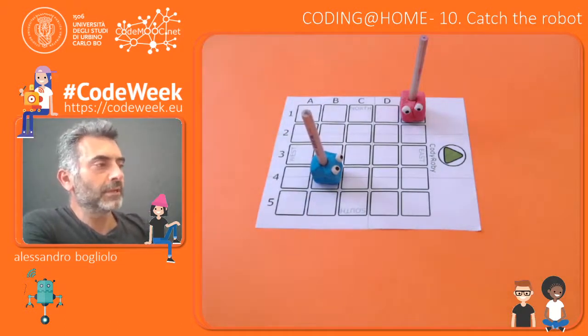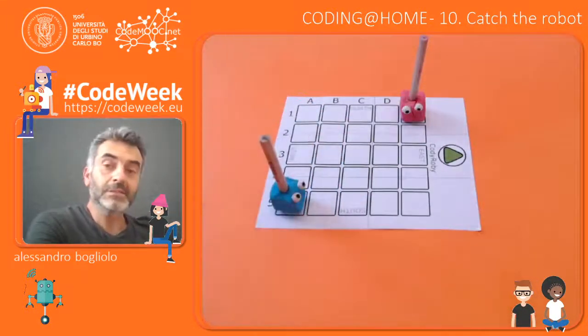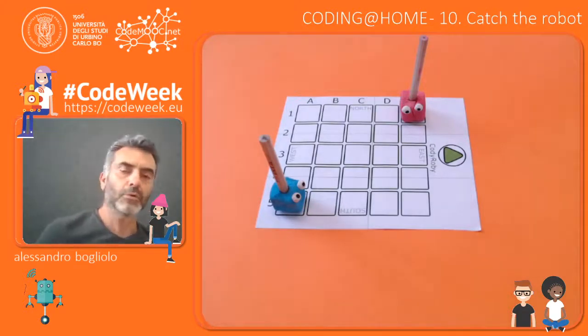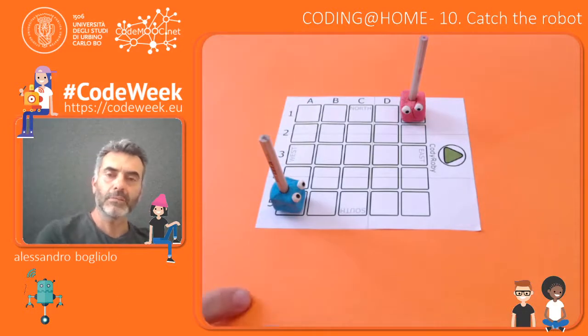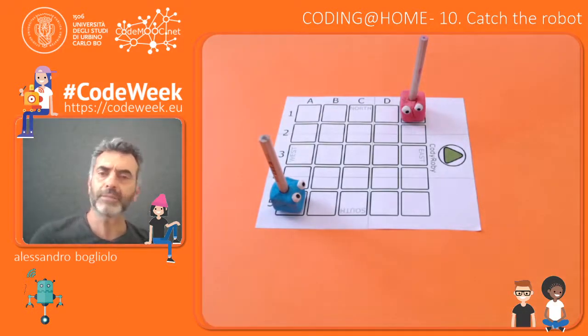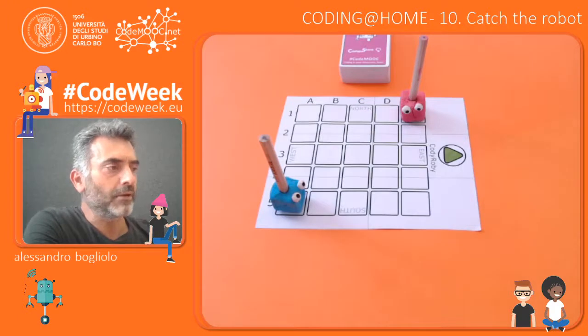Could you please shuffle the deck again? Thank you. The two teams start from opposite corners of the checkered board. As usual, this game can be played either on a table or on the floor. If it is played on the floor, it is better to use larger cards in order to be better seen by all of the players.